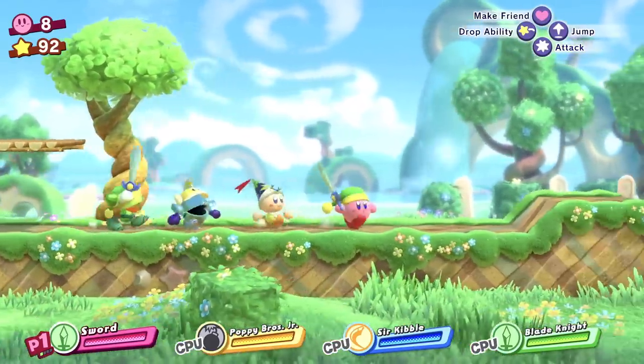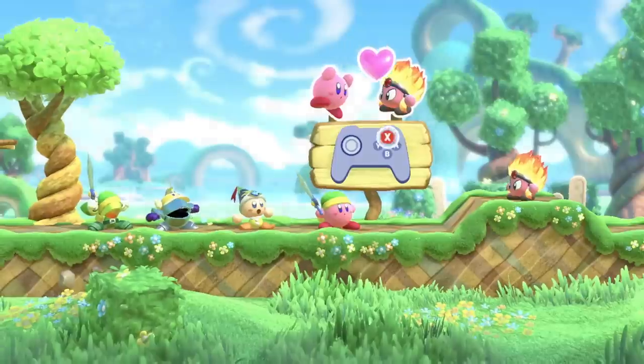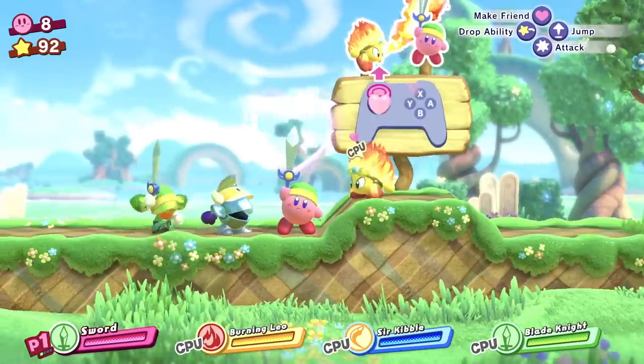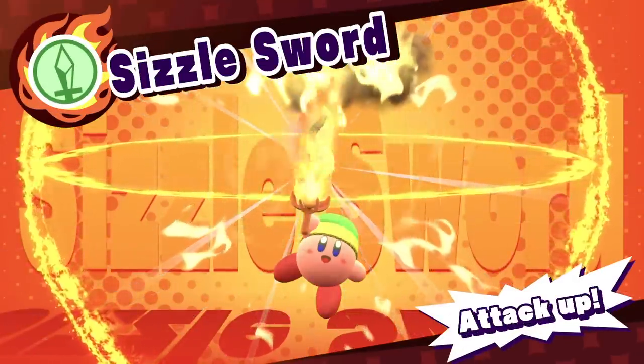Kirby's actually a really cool character, pretty powerful. So we want to become friends with fire hair over here, and then we can make our sword fire. Each of the characters has some kind of ability and they can interact with Kirby — just like that for the sizzle sword.